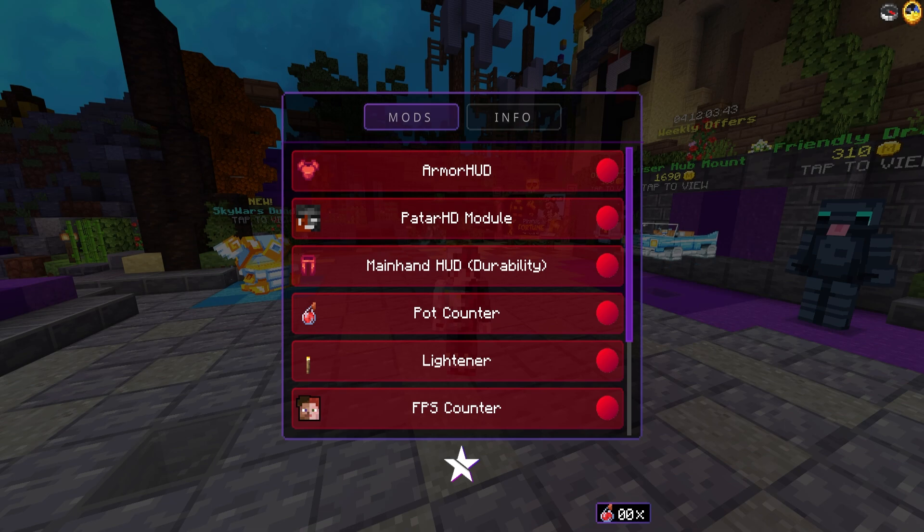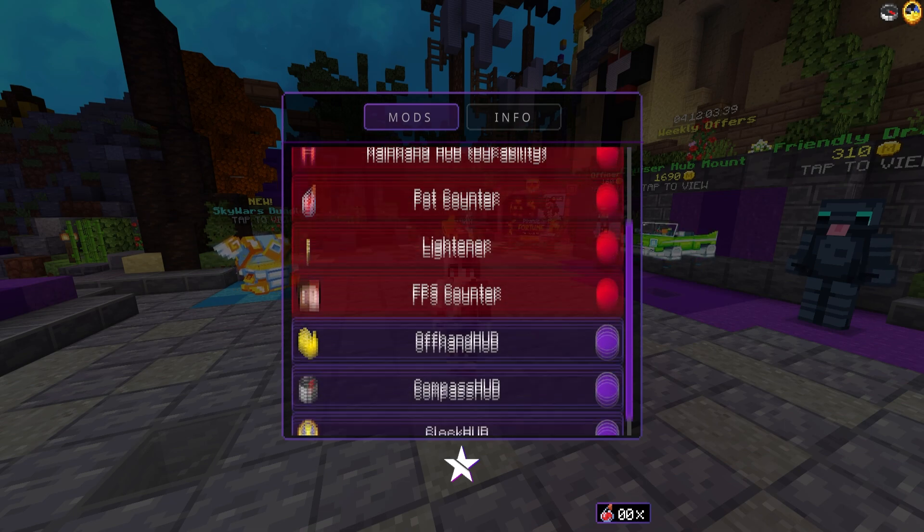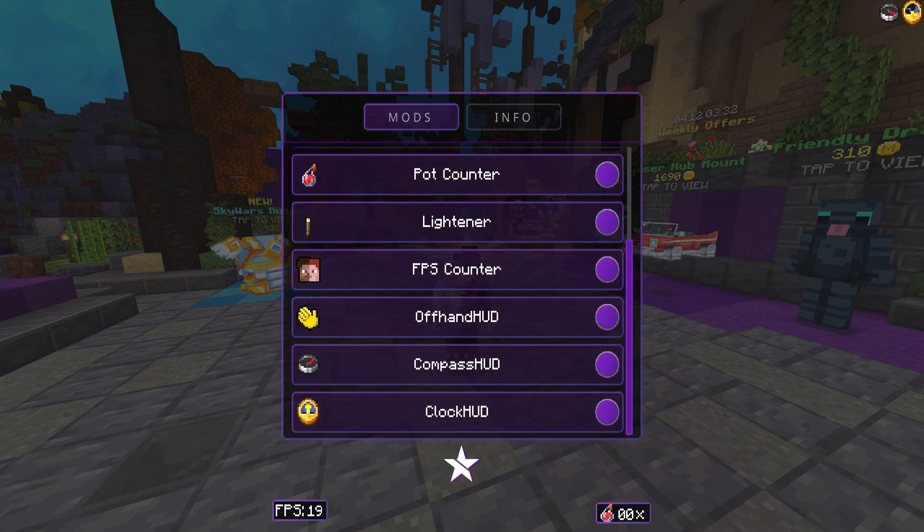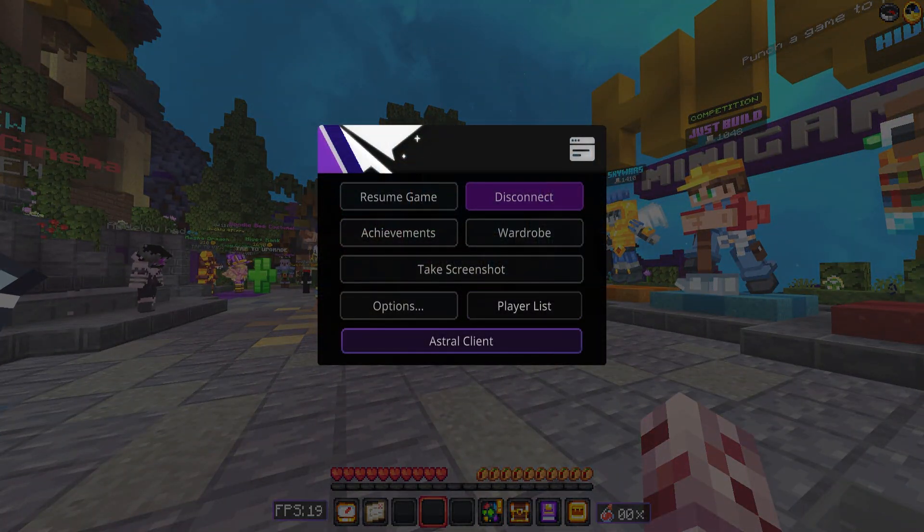I'm not joking with you — it's literally the best option. We got main hand HUD — I don't know what these do — pop counter, liner, FPS counter, all of that good stuff. Let's actually enable all of them besides the password HD module, which you'll have to watch till the end if you want to know what that is.